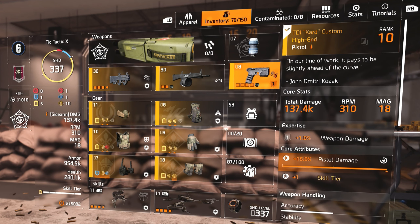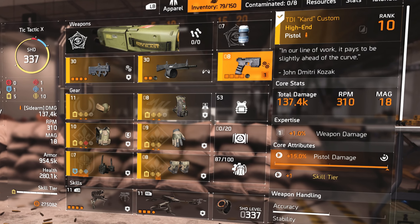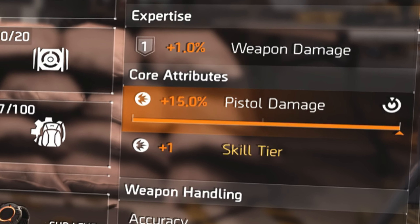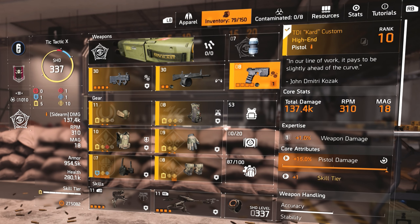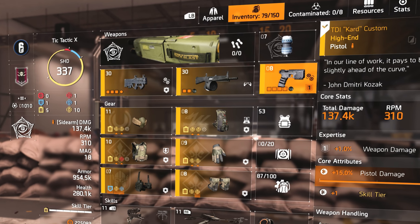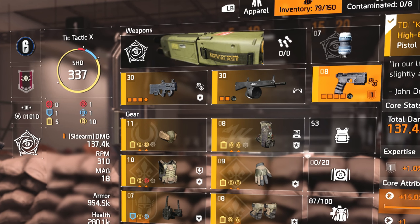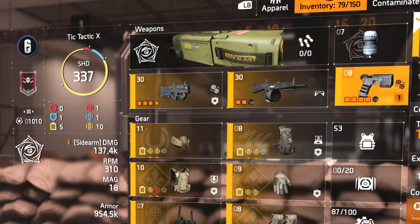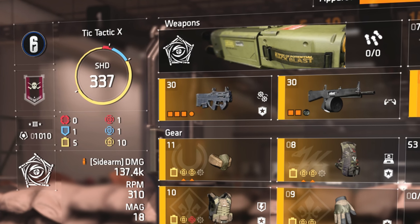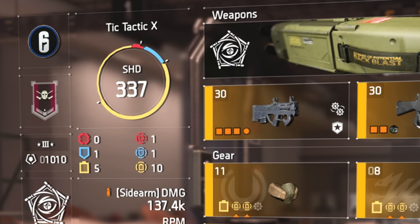My favorite piece is the pistol, which I actually use the most. It only does 50% damage, but the big thing is the skill tier — it actually boosts me up one additional skill tier. If we look on the left under my name, you can see the red is offensive, blue is defensive, yellow is skill. I'm running five skills, so it's mainly a skill build with one defensive. What this pistol does is boost it up: instead of five yellow, it puts it to six yellow.